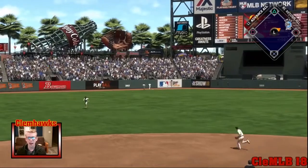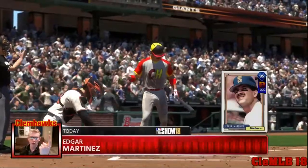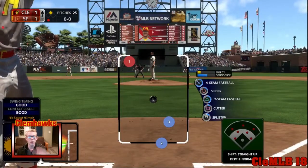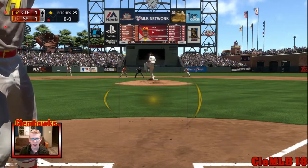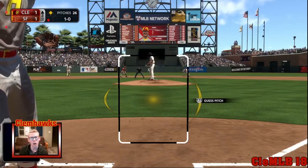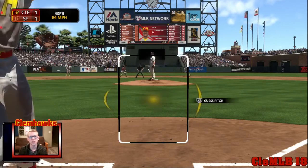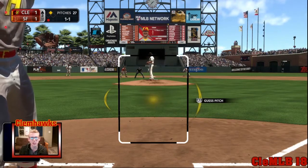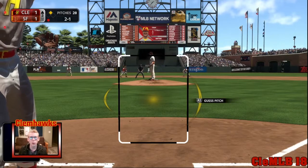Never swing at the first pitch on Legend — ever. They're going to pitch right around the strike zone, and they're going to try to hit those corners. Don't swing at those either. It's right on that line more times than not and they'll call it a ball. I never swing at the first pitch. Just be very selective with your pitches — you have a full three-two count to work with. Don't swing at anything way outside; just find a pitch.